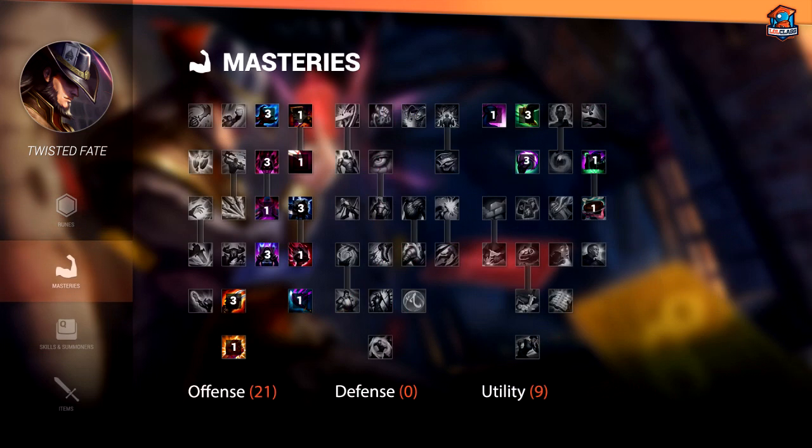This is the mastery page that I use for Twisted Fate. If you notice on the 9 Utility page, I tend to go Movement Speed instead of Meditation because I really like the movement speed bonus.